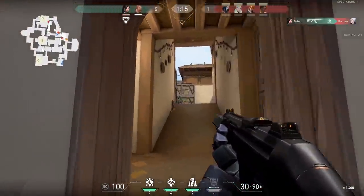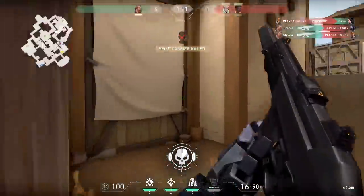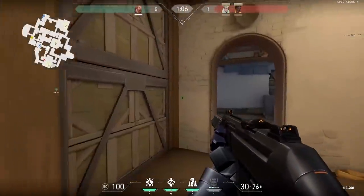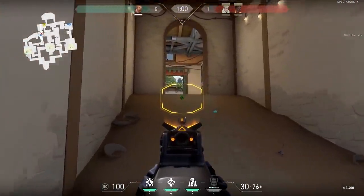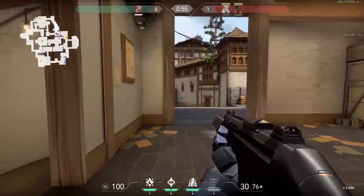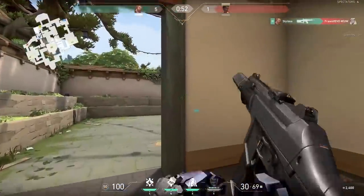Any entry fraggers watching — if you liked Phoenix, you're probably going to like Breach. His name says it all — he's going to breach the point. His abilities all go through walls. That sounds absolutely ridiculous and it is. He's all about setting up initiation and plays — you want to push onto a point with Breach and spam flashes, high-damaging abilities, and shockwaves through walls.